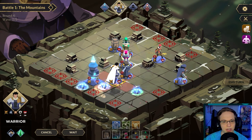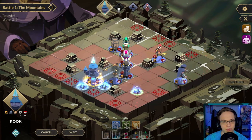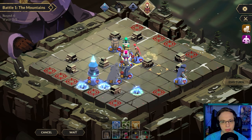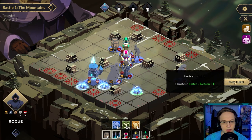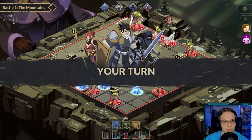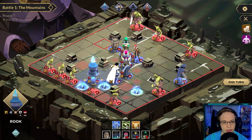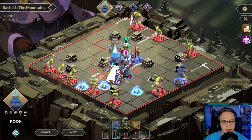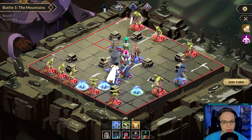Yeah, definitely should not have been wasting things. We'll move the rook more to the middle here, a little bit more there. I think we're in a decent position. I could do some ice traps, but we've got a lot going on here — way more than I was thinking. Wait a minute, why is our rook over here? I thought we moved you. We're gonna put a barrel there.